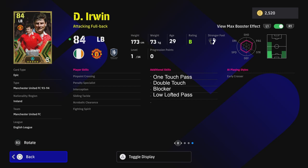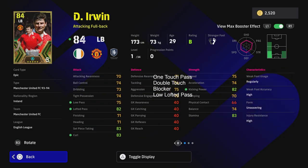If you are using a defensive build of Irwin, you definitely need Blocker and probably Low Lofted Pass as well to be able to launch from the back with aerial passes. If you are using him as a bombarding left back in an attacking build, One Touch Pass or Double Touch are musts. So Blocker for a defensive build and One Touch Pass for an offensive build are both essential.